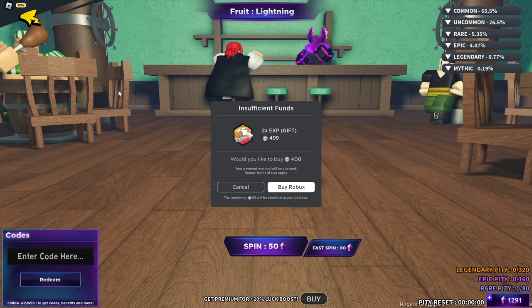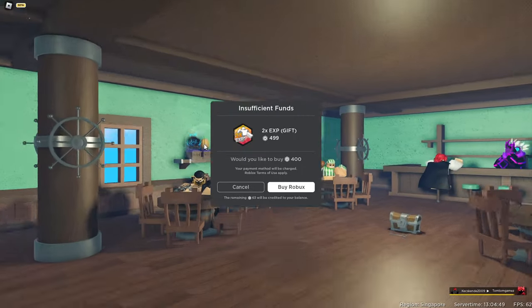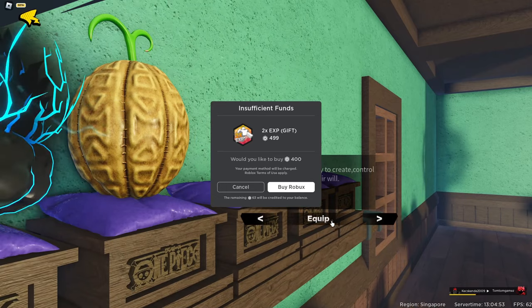This 2xp thing is still here. Now all you guys can do is just basically spin for a fruit. If you guys don't have enough gems for a fruit, all you guys can do is just basically play the game a little bit and get some gems. So I'm just gonna change my fruit to the desert one so I can get myself another mythic fruit.